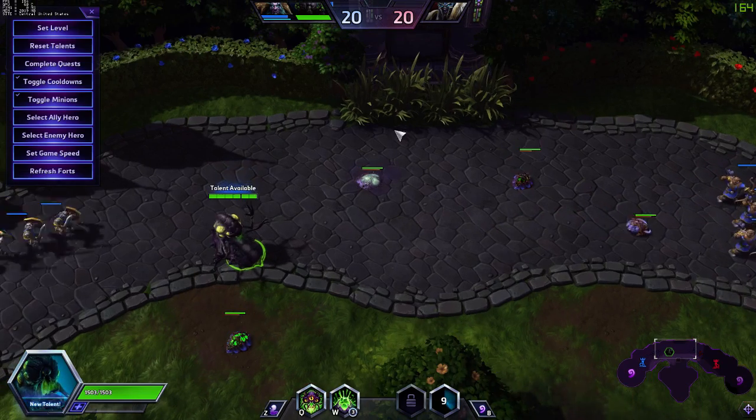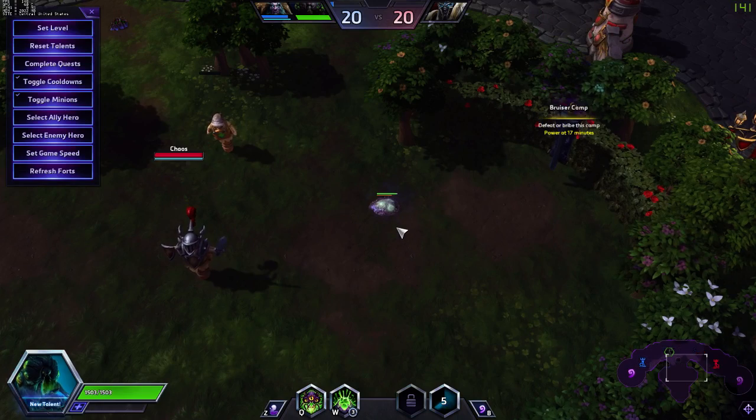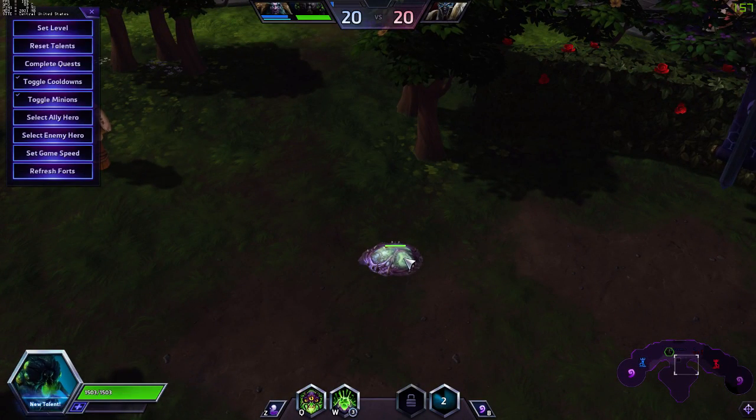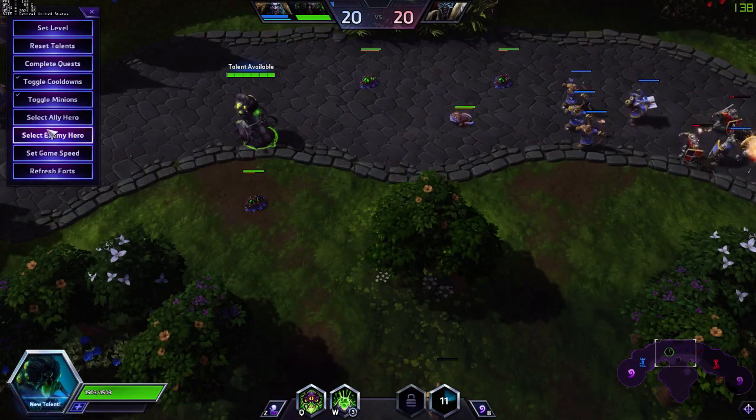The mines can be attacked while forming, but they do not grant vision until they become active. If someone kills the mine in its forming state, it will be granting vision. Once it becomes active, you can see in a short range around it, and once it reveals a target it will grant more vision as well.